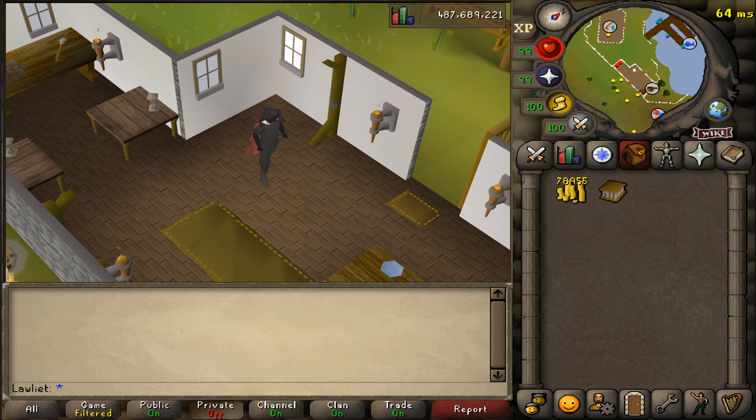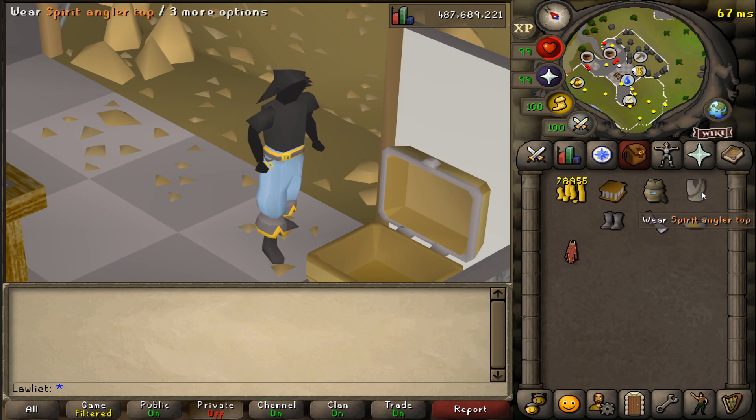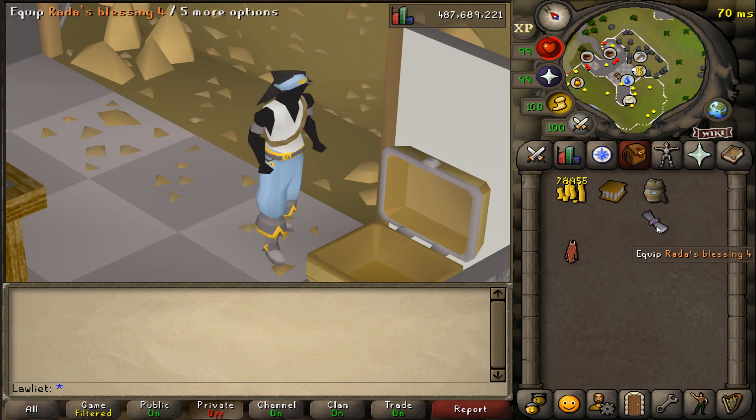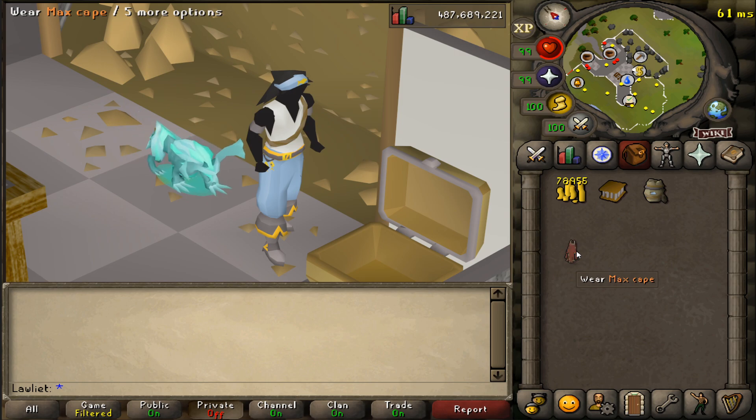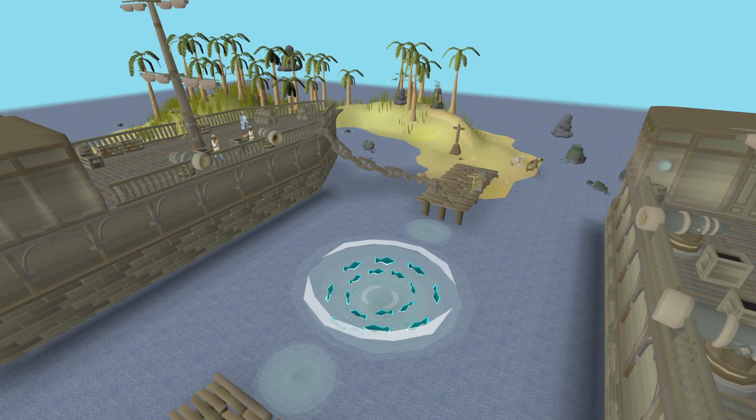Now that we've acquired our lobster pot, we just have to find a suitable outfit for this moneymaker. And what better than to use the spirit anglers outfit that was released not too long ago. Not only is this extremely fashionable, but it also gives us some extra fishing XP. We're also bringing the rod is blessing 4, which gives us an 8% chance to catch 2 fish at once.